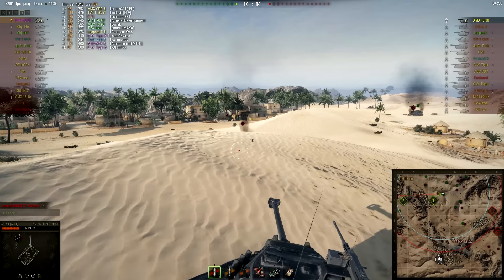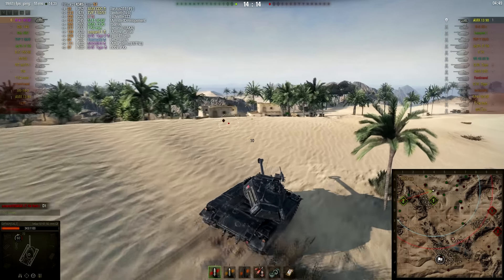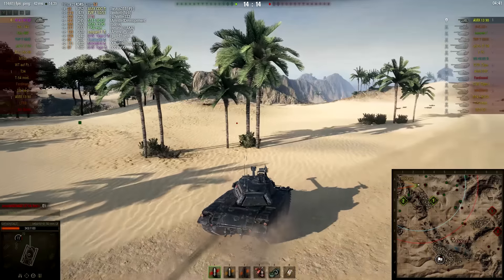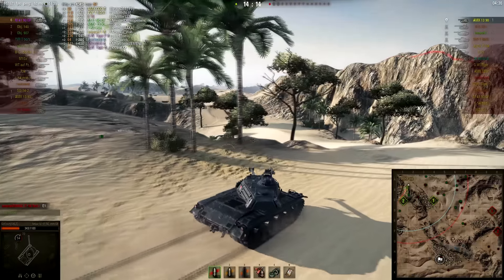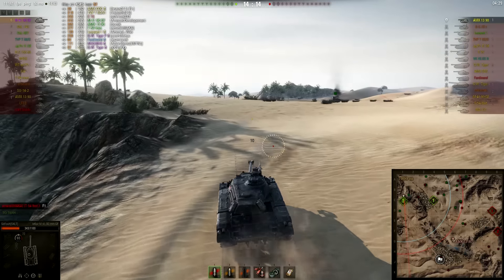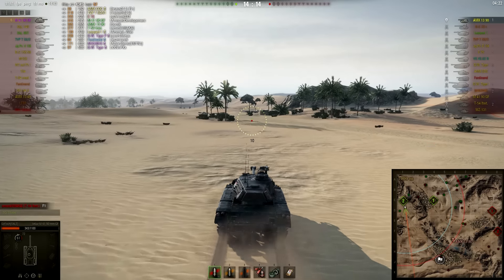The 3090 has the easiest game in his hands — go into the cap circle, sit there, and trade. A 1390 winning a fight against a two-shot light tank isn't hard. The other issue could be that his loader died so he's reloading for like three minutes. As you can see his own team keeps reporting his position, and once I'm confident they're actually telling the truth I go chase him — we still have almost five minutes.